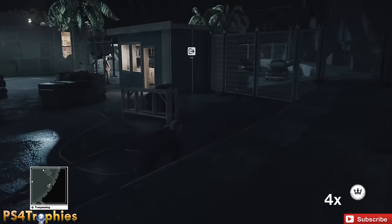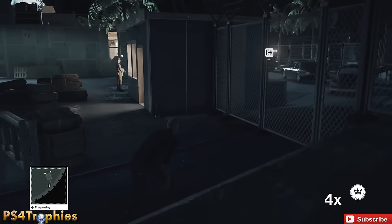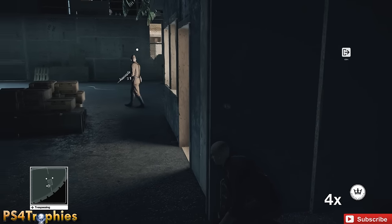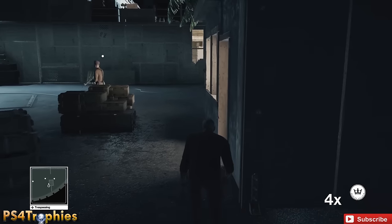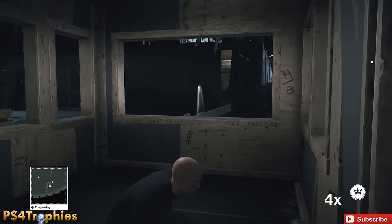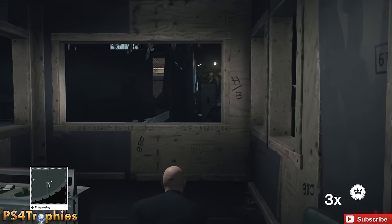The guard is at this corner of the building, so I'm just going to wait here and let him path away. Then for the guard on the other side of this building, I'm going to throw a coin to get his attention away from my direction. You can see him right there — I'm going to throw a coin right about over there.